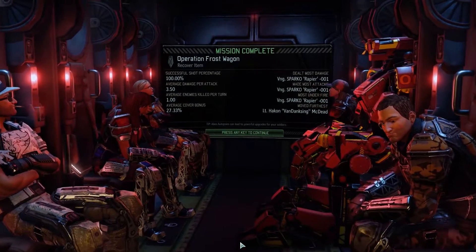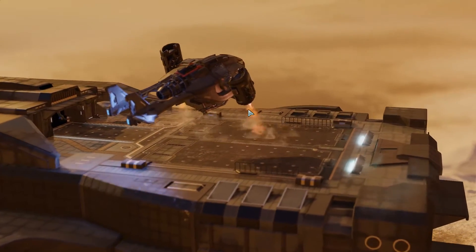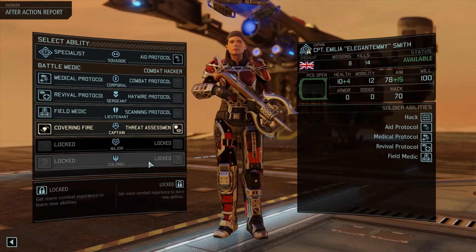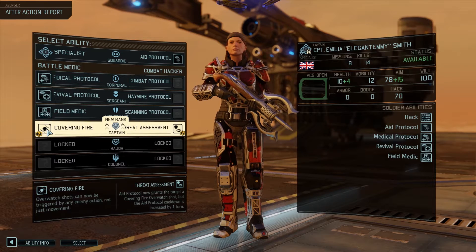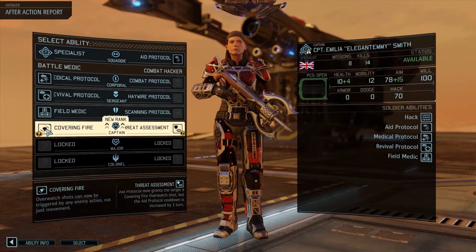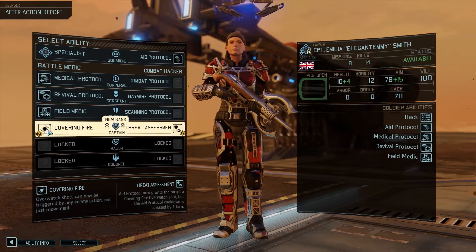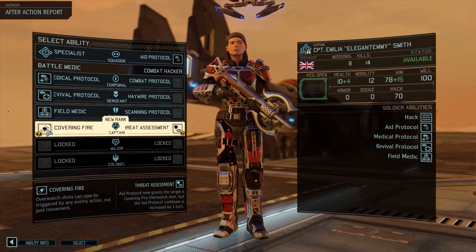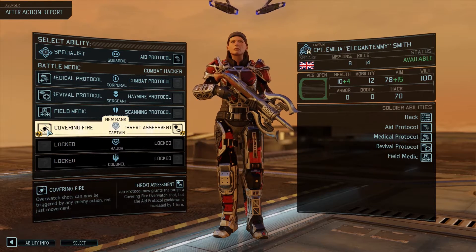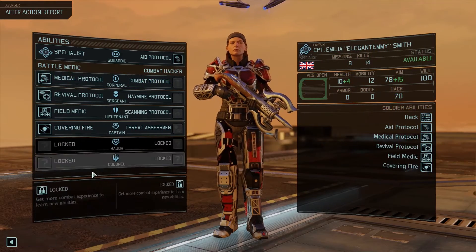We did miss the ranger though — it's really a very handy unit to have around. Promotion for Emi — that makes her a captain. So she can provide either covering fire, which means that overwatch shots can now be triggered by any enemy action, not just movement. I've actually never seen that happen — that an enemy, when they would for example start shooting at us instead of moving, that we would actually squeeze in an overwatch shot. Threat assessment, 8 protocol grants a target a covering fire overwatch shot, but the 8 protocol is increased. Let's use this one. So another captain — that's good.